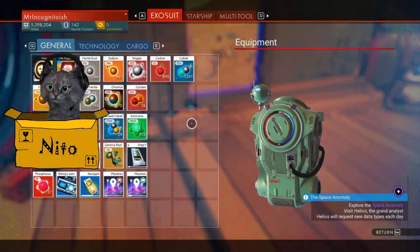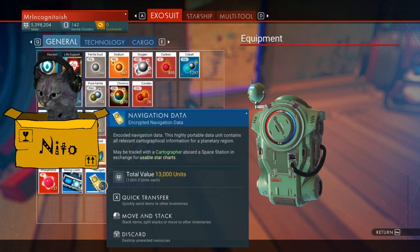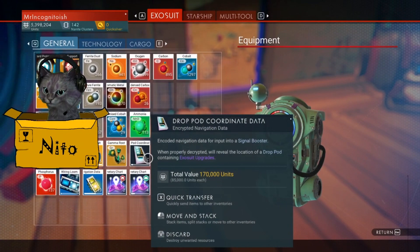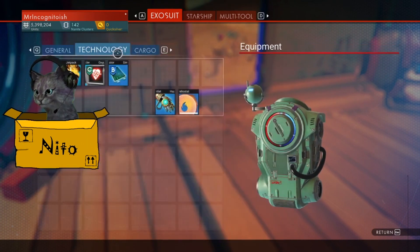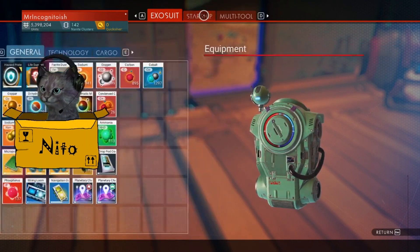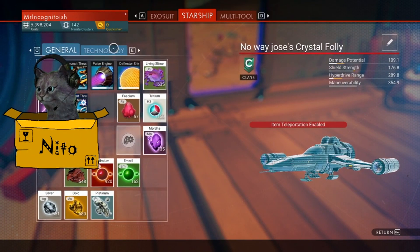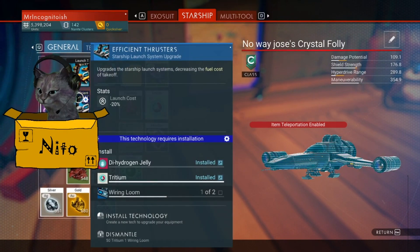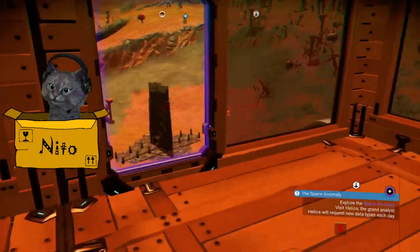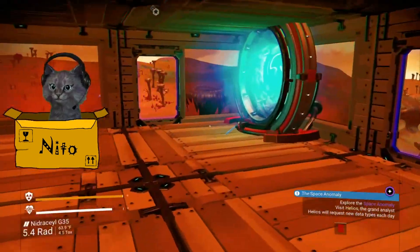We need stuff. Drop pod coordinates — what are these? Signal booster. Do we have a place for wiring looms? We're gonna have to move some things around. I need a wiring loom. The ship's right here — I need one more wiring loom.